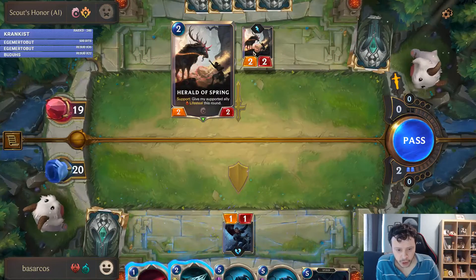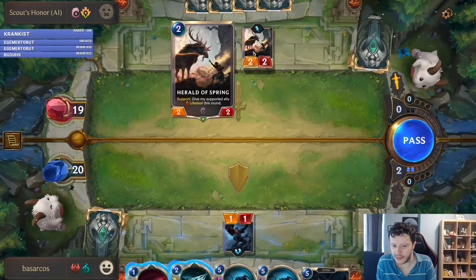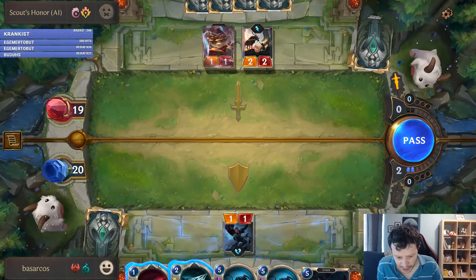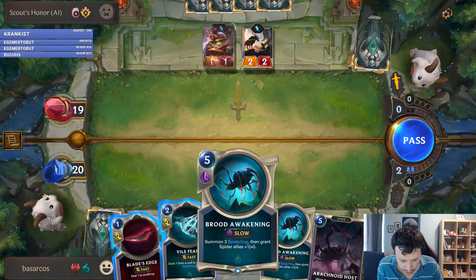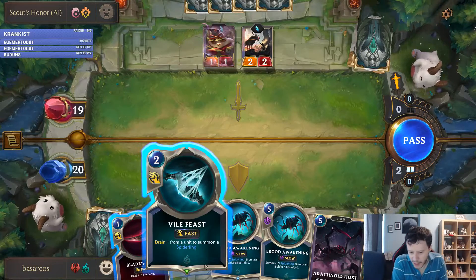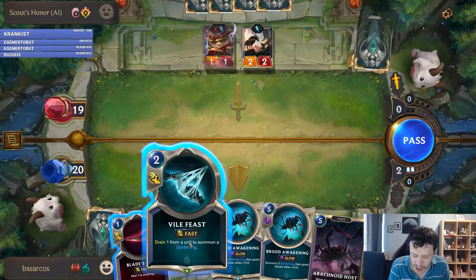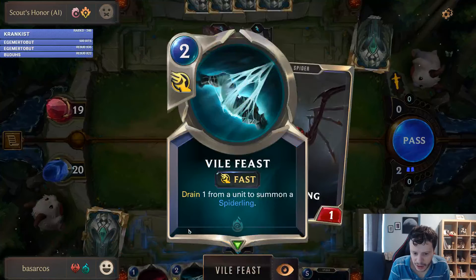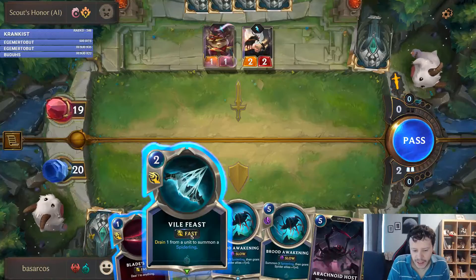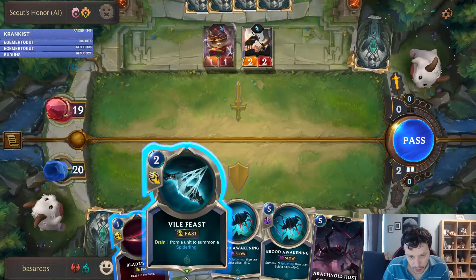So 'Support' means supporting units support the units to their right. That's a huge difference from Hearthstone — there are the regular spells like in Hearthstone, and these are slow spells. These are like Hearthstone spells, however these can be used during combat.